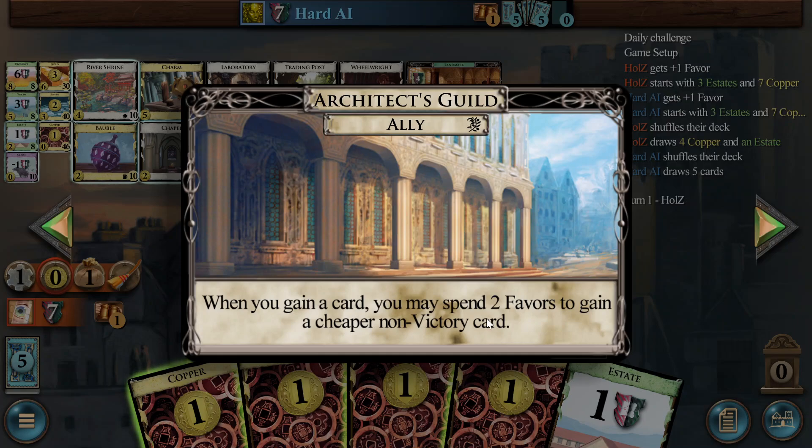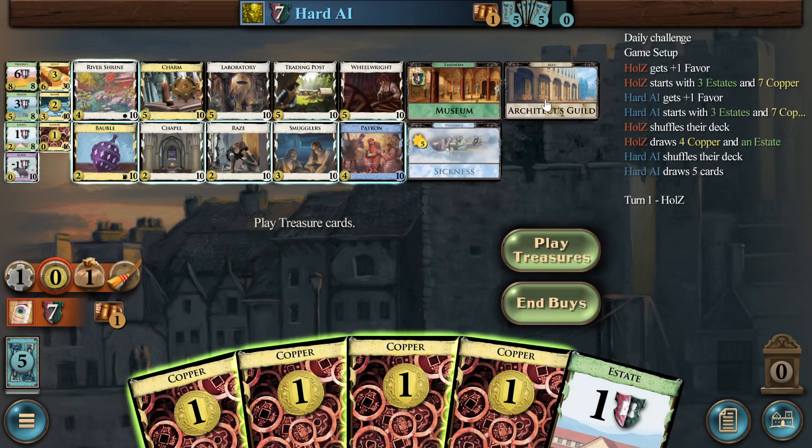You can chain them. So if you have four favors, you can buy a province, then get a gold and then get another five-cost card, for example. It facilitates building big and also greening while still continuing to build. I like that a lot.